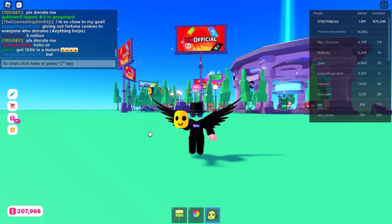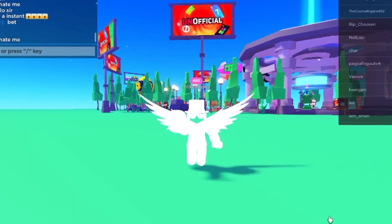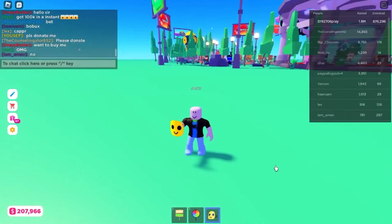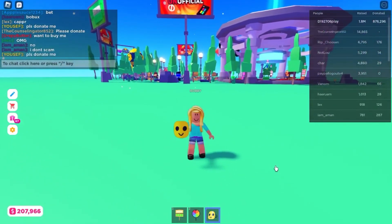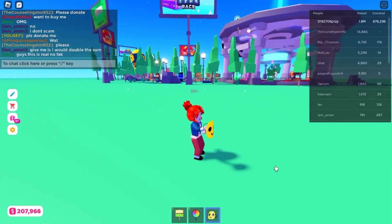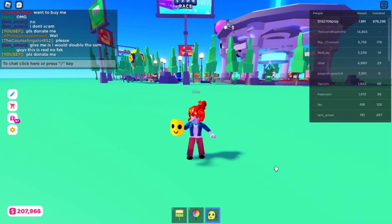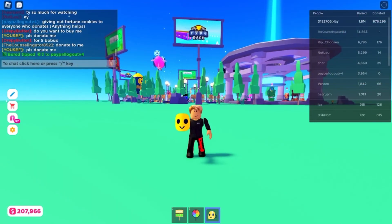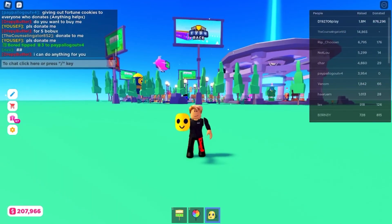How it works is you get this mask and you can click anywhere on the screen and it will change you to a random avatar. I'm not sure if it changes you to someone in the server — I think it just changes you to anyone on Roblox, like a completely random person.